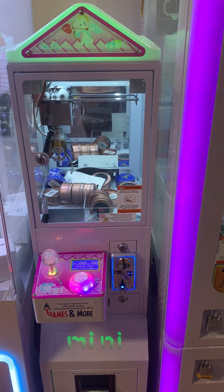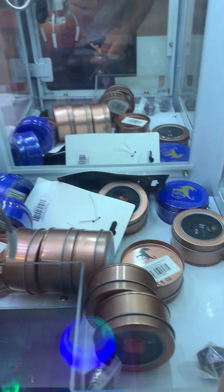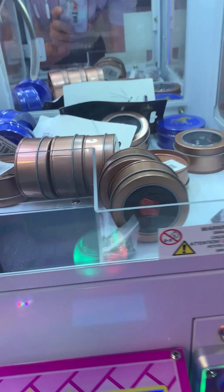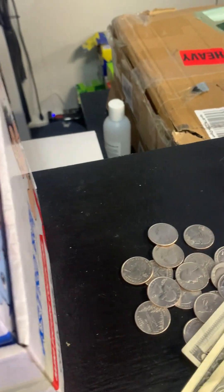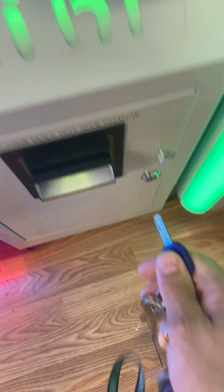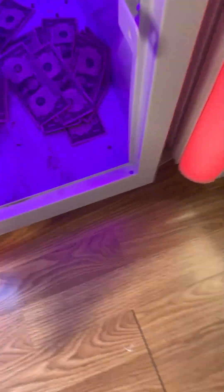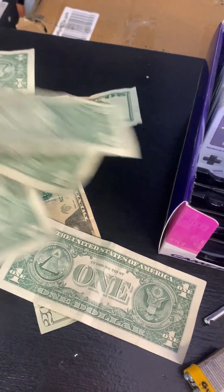Next up is a dice mini — this has little tins of D20s and things of that nature. Let's check it out and see how much it did. As I said, this is about a three-week collection. This is just a change thing — people make change in these machines — so there's about eight dollars cash in there, some quarters, and let's get down to the bills. Looks like someone made change or put a $20 in there.